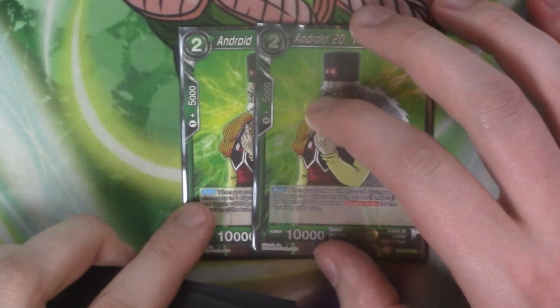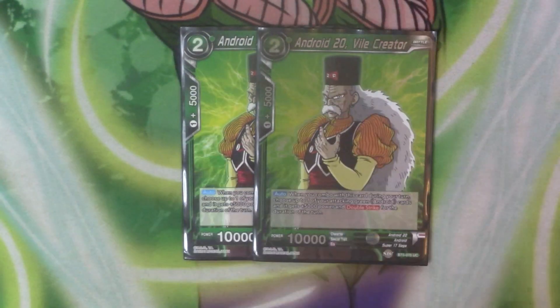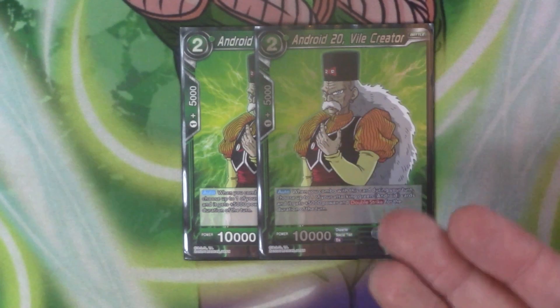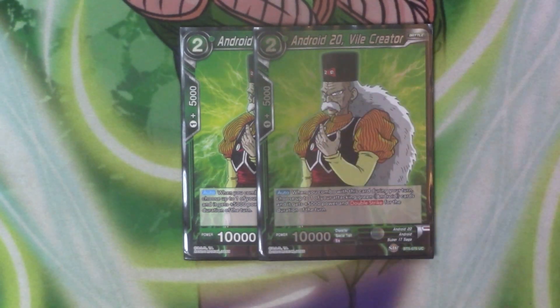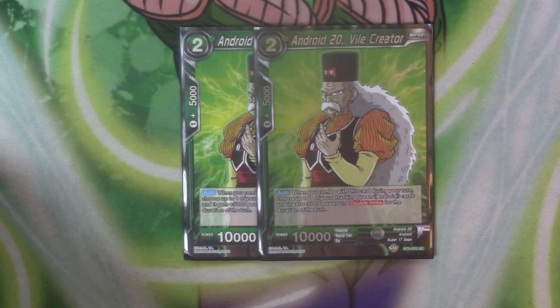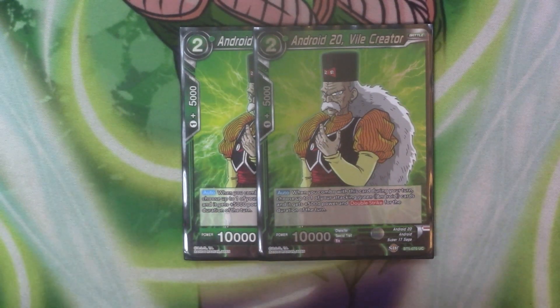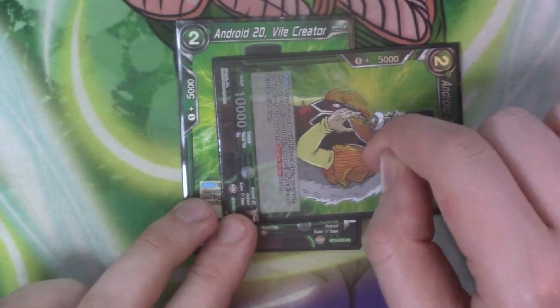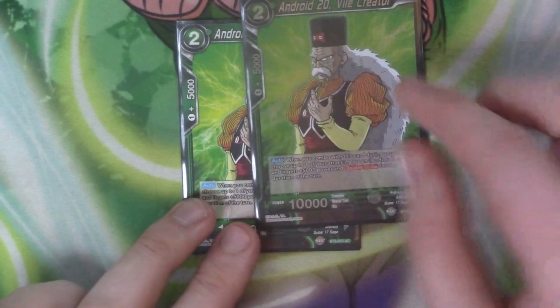Next we've got two drops — two copies of Android 20 Vile Creator. It costs two, it's got 5k combo for an energy cost of one, but essentially it's a Charger. When you combo with this card during the turn, choose one of your attacking green android cards and it gains 5k and Double Strike for the turn. It comes in handy with our eight cost Cell since it can stand itself — first attack it gains 10k Double Strike, then the next attack it'll be on plus 5 and double because Double Strike sticks for the turn.